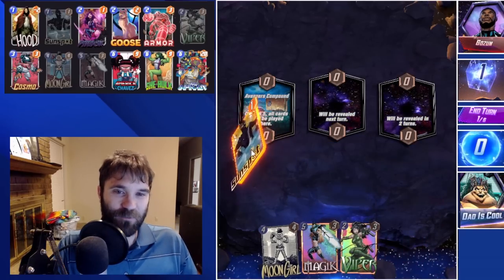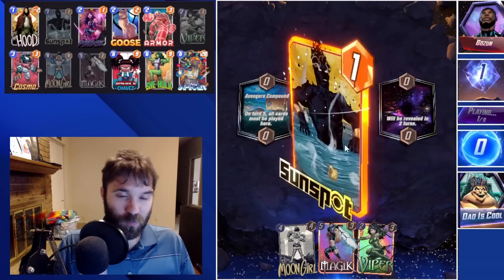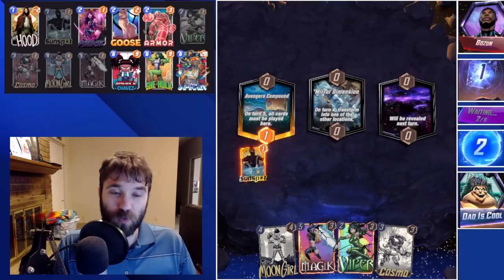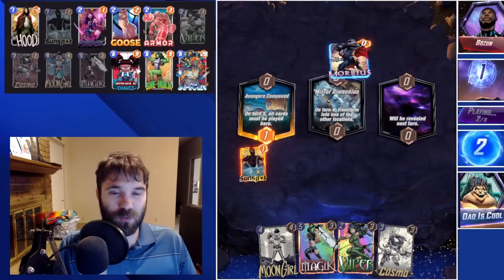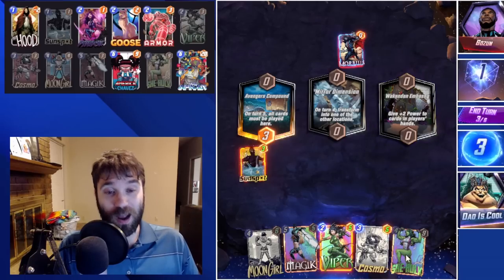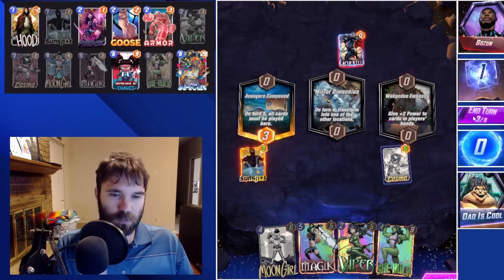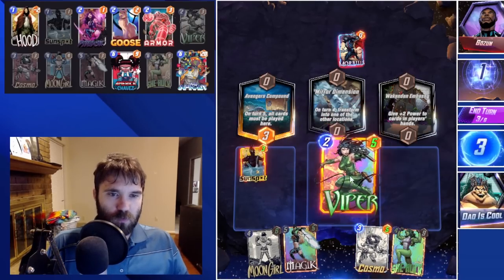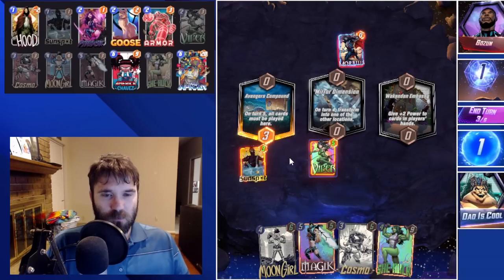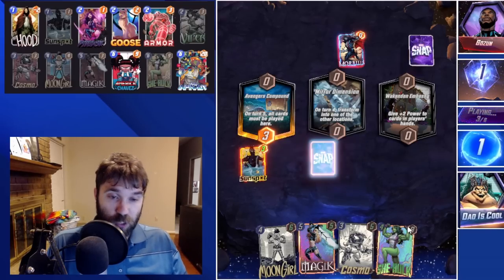First up we have Gozen. The first location is Avengers Compound, so on turn five we'll have to play our card there. I almost want to play Sunspot into one of the unknown locations, but we'll resist. We can play Magic into Avengers Compound on five. We do have Viper and Moon Girl — our curve is relatively high, but that helps increase our highest potential. We get She-Hulk, so we could do Viper next turn, have four cards, and copy two Cosmos rather than a Viper. We'll duplicate our She-Hulk.